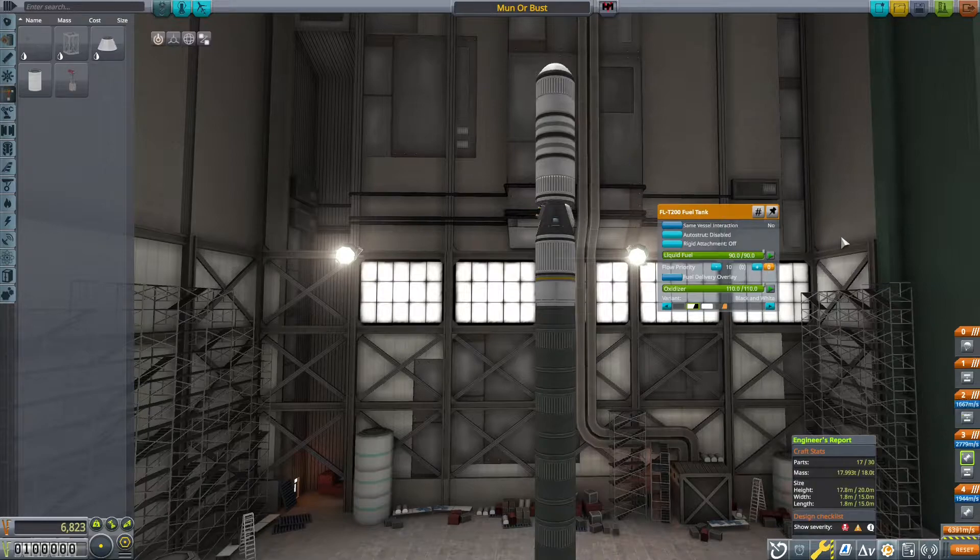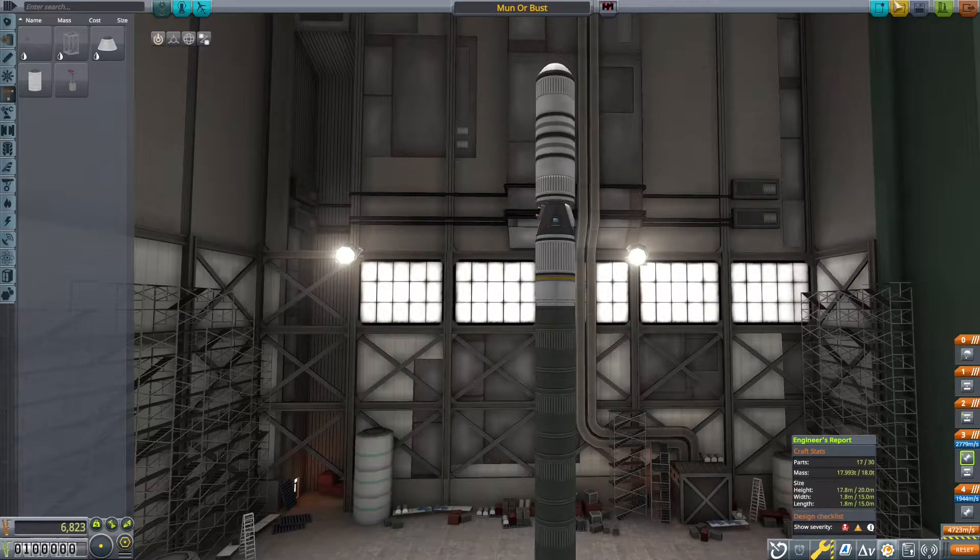It's got four FLT-400 fuel tanks, which are the biggest available at this level. It's got one FLT-200 on the main rocket, which I'm going to disable here so I don't burn it until I'm ready.